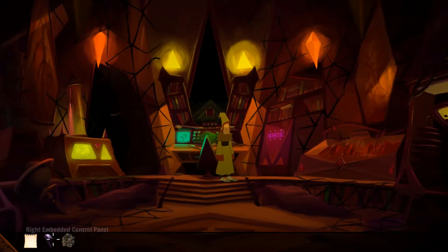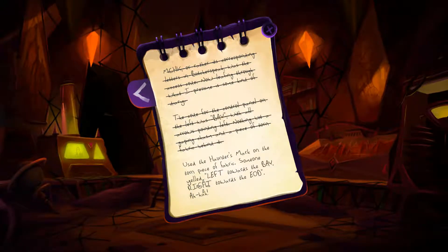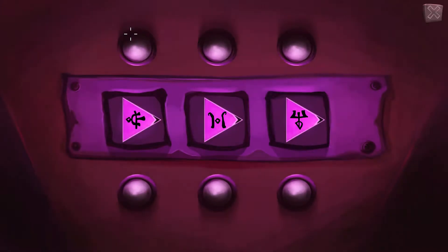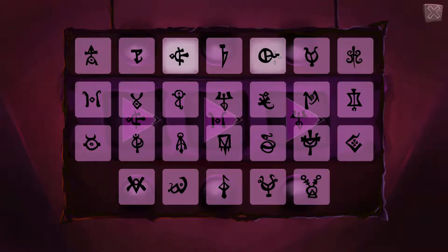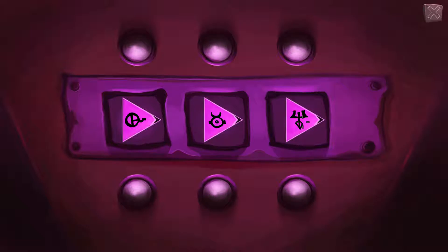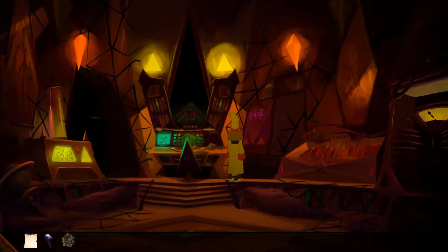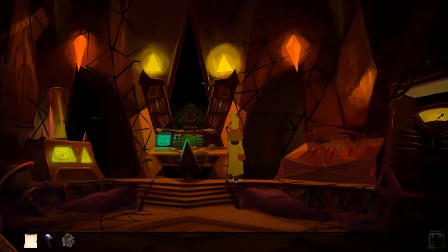We still have to figure out how to open this one. Right towards EOD - aha. So A, B, C, D, E... O... A, B, C, D, E, F, G, H, I, J, K, L, M, N, O - there. And D. A, B, C, D. Okay, at least we can go there. Will this lead us to the lab?